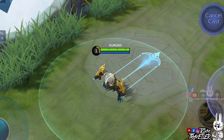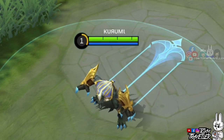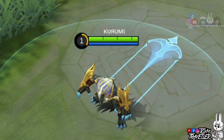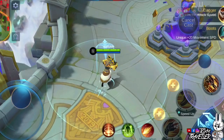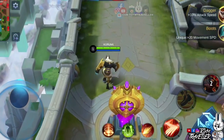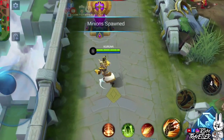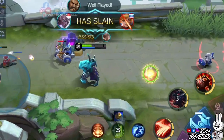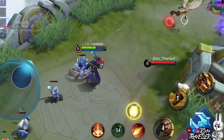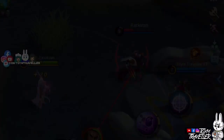This skill passively grants Roger additional physical and magic defense while in wolf form. Using this skill in wolf form lets you roll and shape-shift back to human form, granting a short shield upon rolling — very useful during clutch moments. This skill is available from the start of the match, so you can use it to reach your lane faster since it doesn't consume mana.